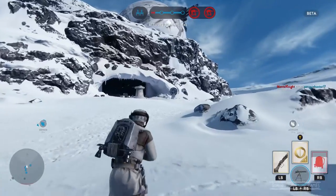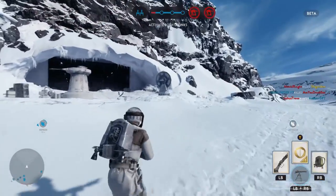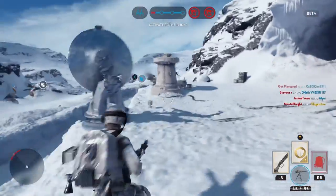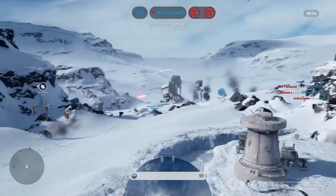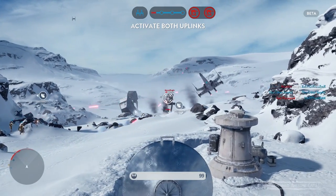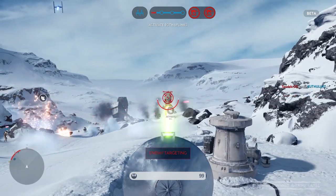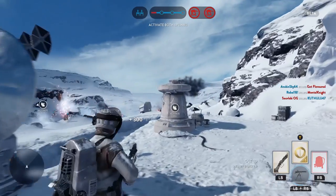AT-ST on the field — holy biscuits, what do you do? You're about to get slaughtered, your men are getting wrecked, no one knows what to do. Well, I have a little tip for you. This is an Atgar — this is your new best friend. This satellite dish-looking weapon will send a very charged shot that will wreck AT-STs. Watch this. Fire. Boom — get out of here!